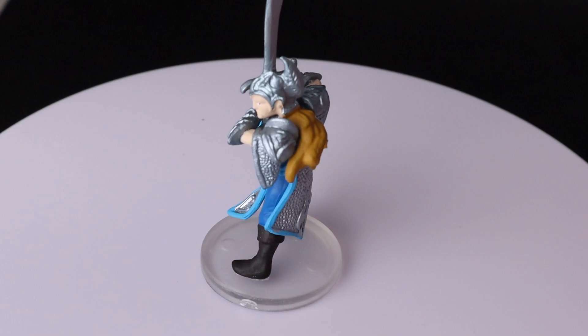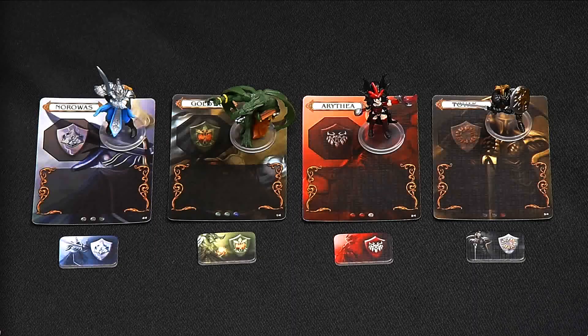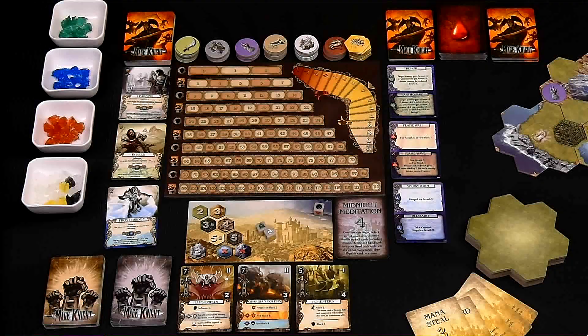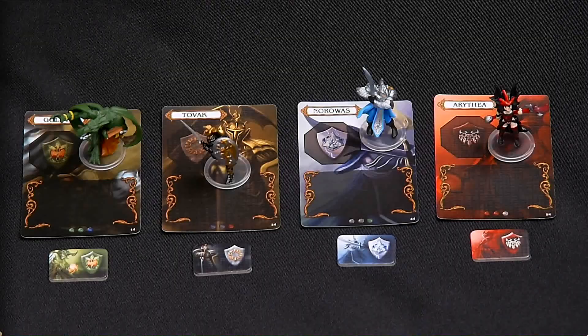When choosing your hero for a multiplayer game, determine an order for players to select their heroes. Each player selects a hero and takes all their hero components to their player area. The player who selected their hero first places their round order token at the top left of the day-night board, and subsequent players place their tokens below in order. For the solo game, you can choose any hero you'd like, but you still place your round order marker next to the day-night board.